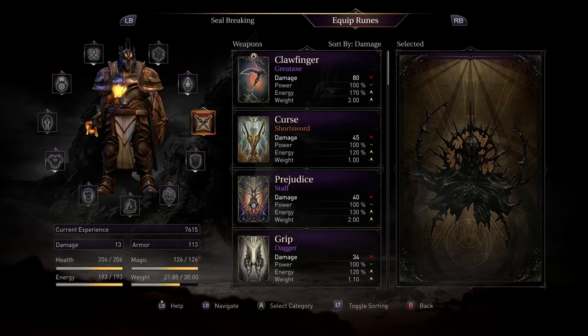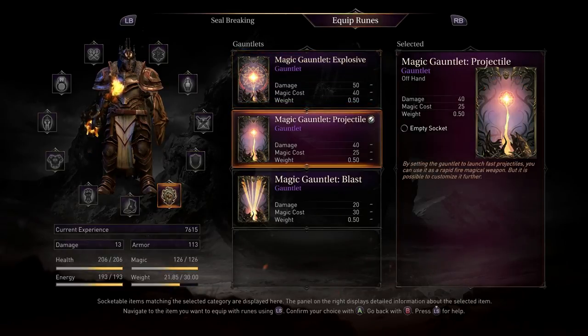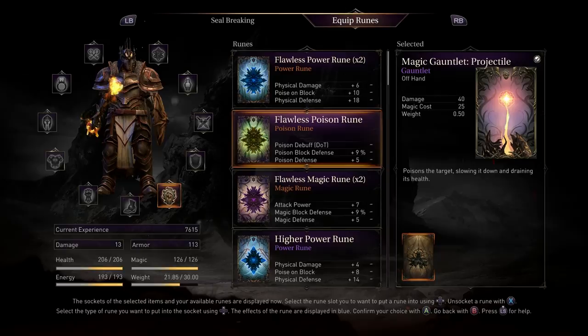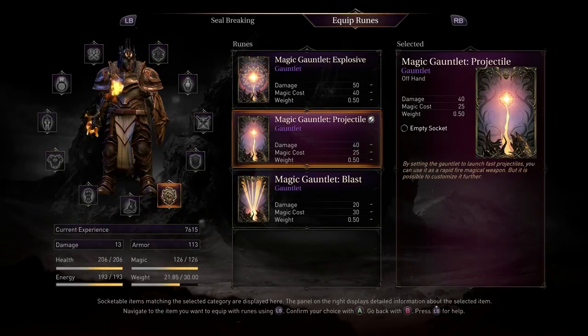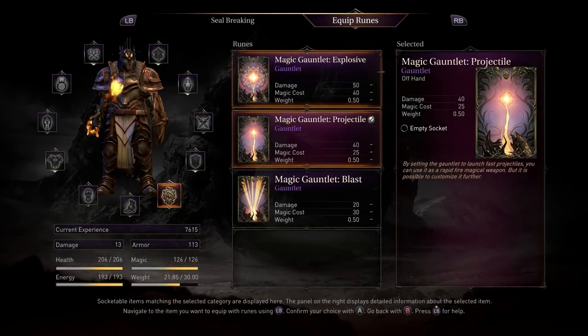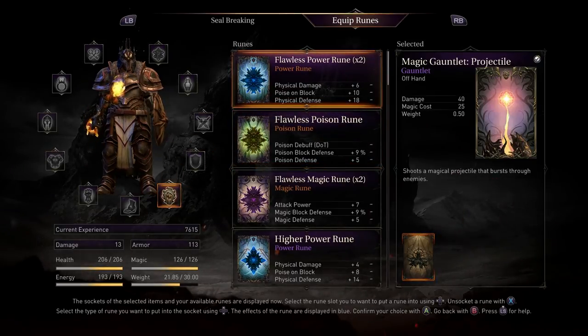So the gauntlets - you only equip it for one, not all three. So if I were to use the poison one it would only work for the projectile one. In that case it's not going to be worth it for me personally to use those other ones, because then I actually have to use my runes on them, which I don't really feel like doing.